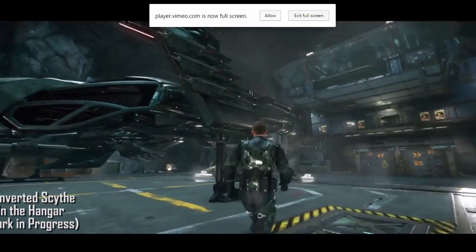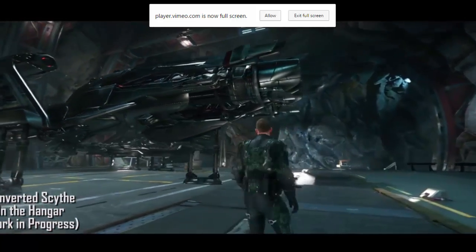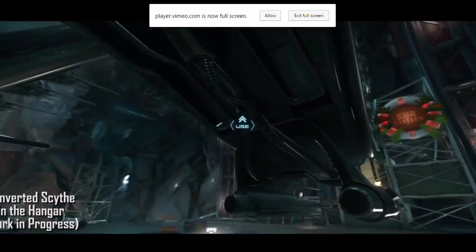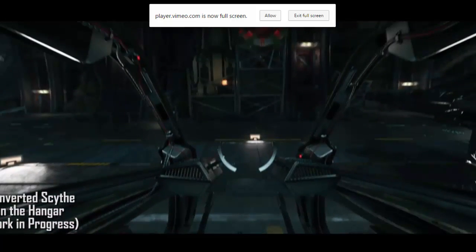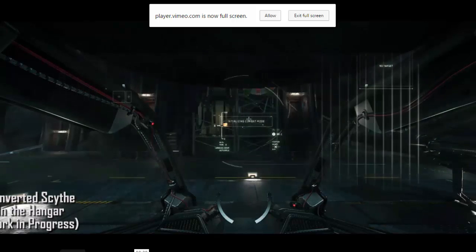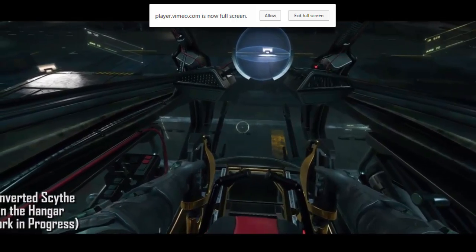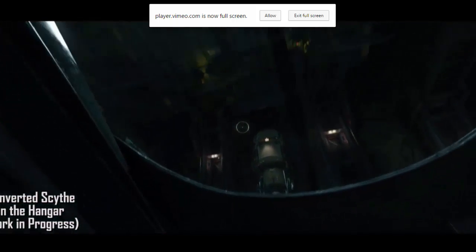For those of you new to Star Citizen, here we have the Scythe — an alien design — in a hangar. At the moment we can back the game and access our very own hangars, so if you wish to back the game right now you can get a hangar, though you won't be able to get your hands on the Scythe at the moment. This is the player getting into the cockpit — as you can see, the pilot seat lowers for us. This is the HUD initialising, an approach used in all of the Star Citizen games, where something is always going on in the cockpit to initiate and recognise the fact that the pilot is now in control.